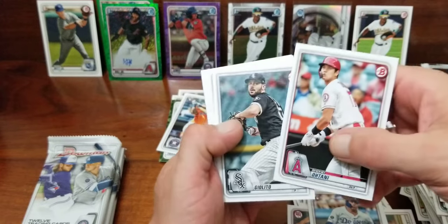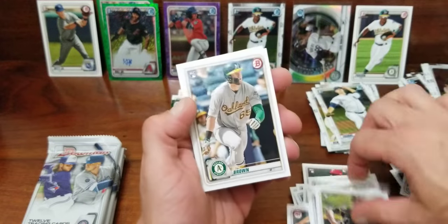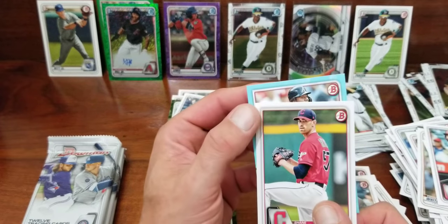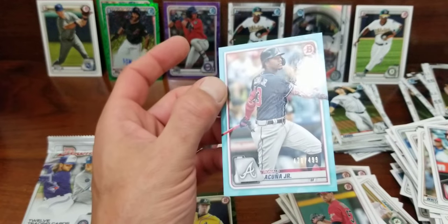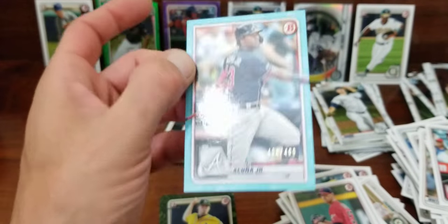Shohei, Gelito Urana, Morjan again, Seth Brown, Shane Bieber. And our blue is — Acuna! Ronald Acuna Jr., 420 inside show — out of 499. Definitely going in the back. Wish I would have got more sleeves out.